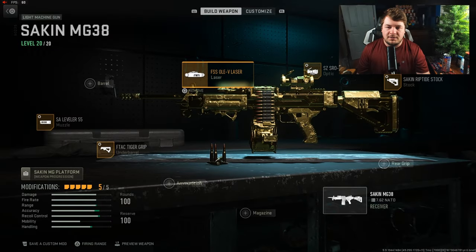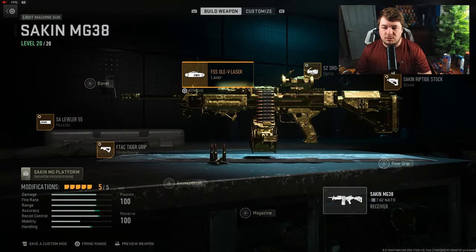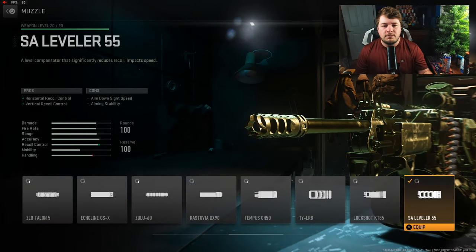We have a laser sight — the FSS OLV Laser — which gives you aim down sight speed, aiming stability, and sprint to fire speed. I get asked why I always go with a laser sight, and the simple answer is: the only sacrifice is the laser being visible in ADS. There's no sacrifice to movement, damage range, or anything like that, whereas most attachments do have some sort of sacrifice.